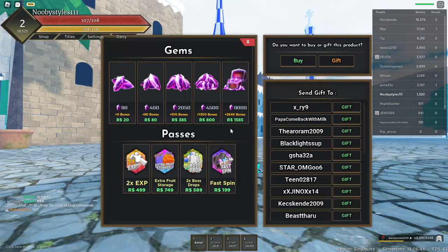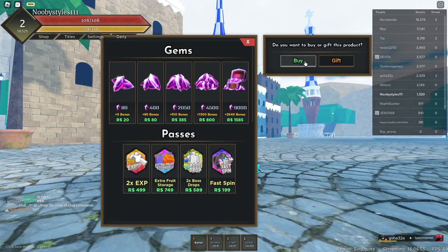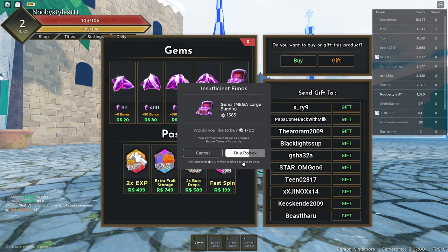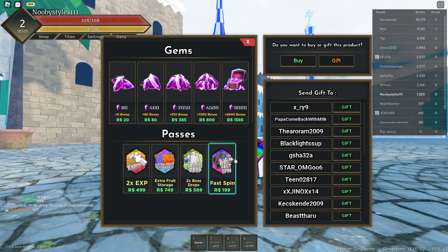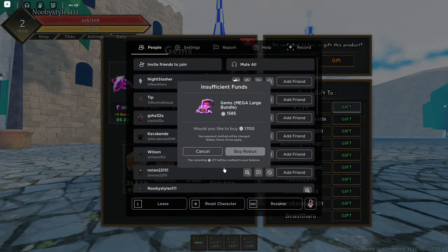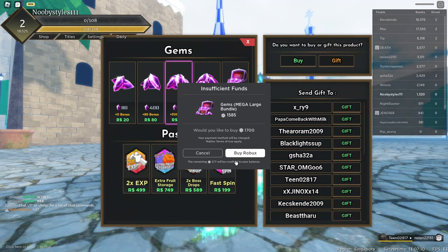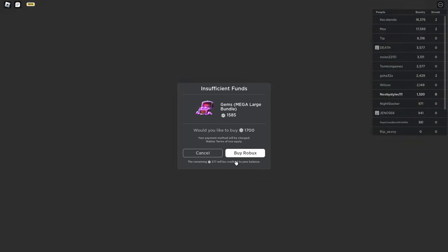After I've done that, all you guys can do is basically go ahead and go over to the shop right over here and click on the 9001, not the 90,000. So basically click on the 9001 right over here, click on it, click on gift on it again, click on the same person that you clicked on earlier. Now all you guys can do is just click on cancel on this and basically do the same thing that we did earlier. Now reset yourself.